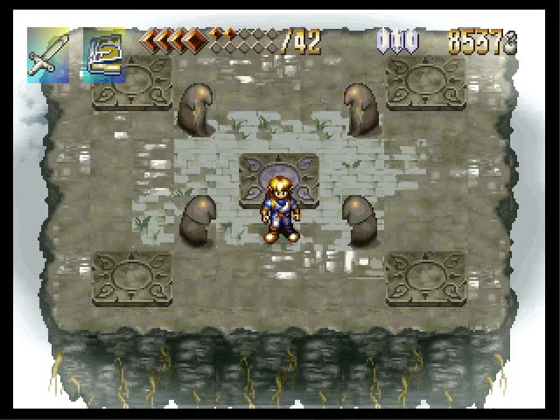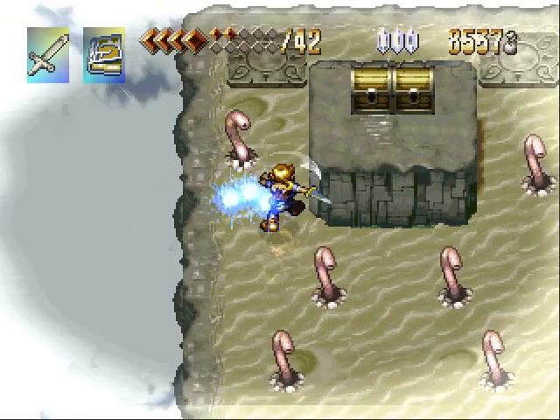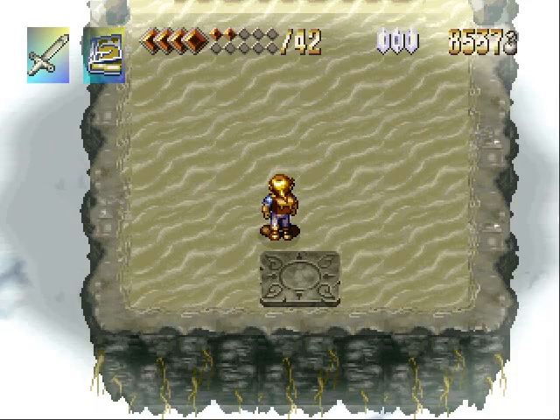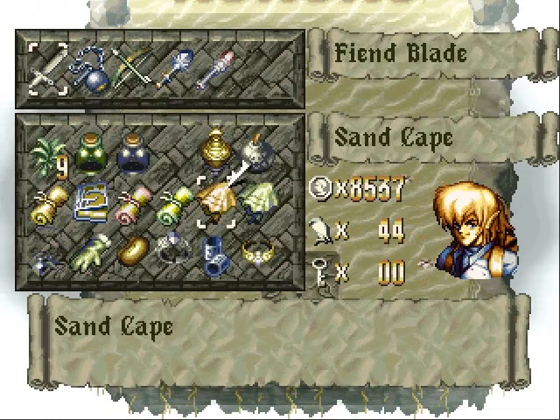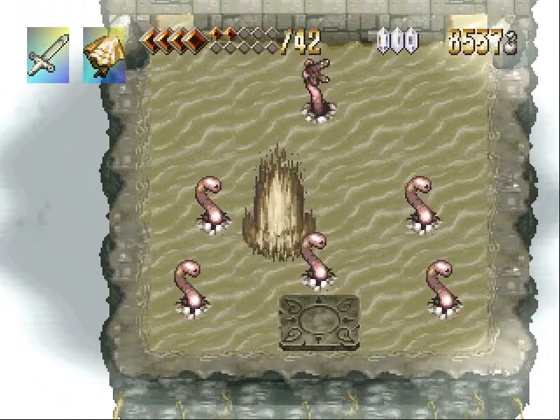And now we are ready to head into the desert, since we destroyed the yellow crystal. And yeah, here we are! And you might remember something — we have another item that we haven't used in like a thousand years. It's the sand cape!